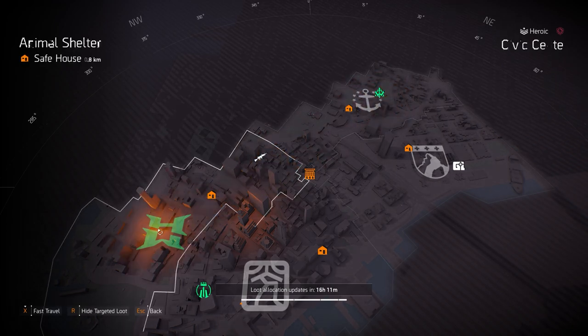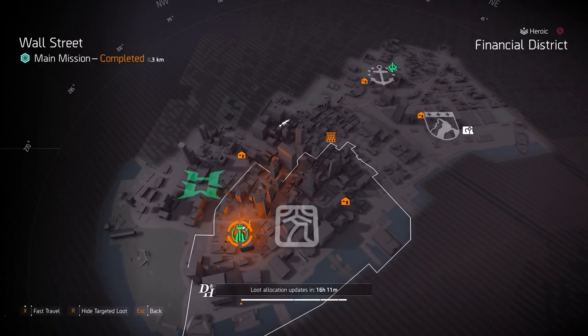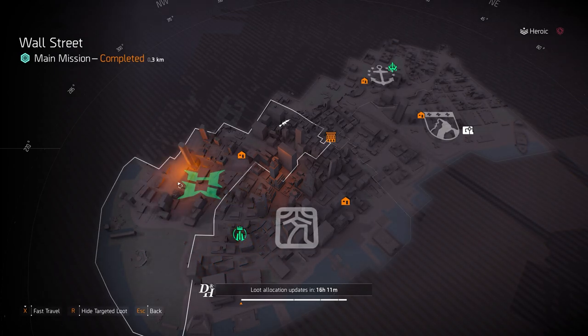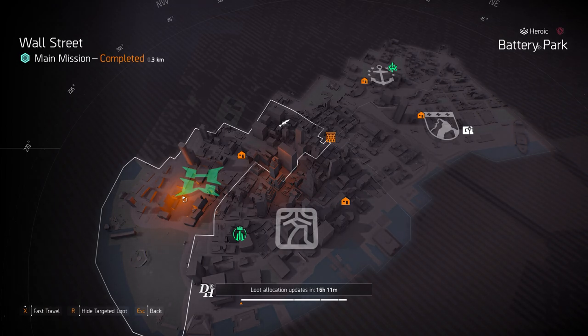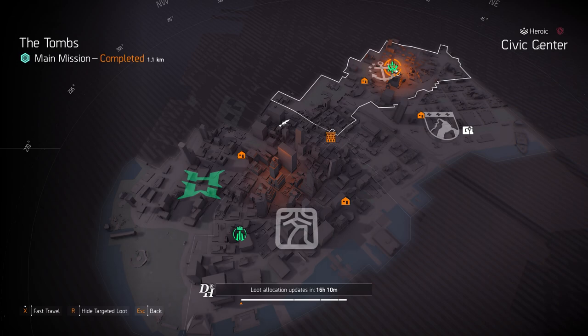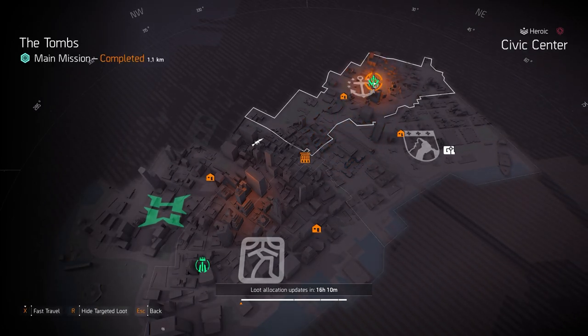We got Hunter's Fury as the gear set at Tombs, Hardwired at Battery Park, and Foundry Bulwark at Wall Street. Foundry Bulwark is great at three and four pieces for an armor regen tank build. Hardwired is great because it takes 30 seconds off your cooldown every time you cancel a skill. Hunter's Fury is just amazing — it's a face-tank type gear set for SMGs and shotguns. Usually want to roll weapon damage and crit hit chance until you're at the 60% cap, then roll crit hit damage.